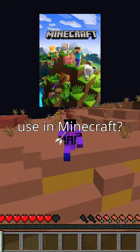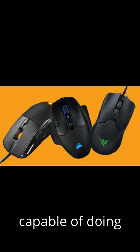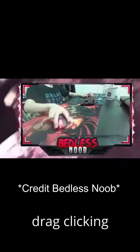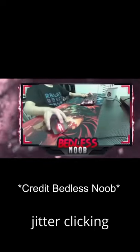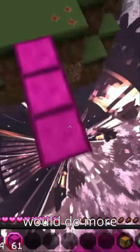What mouse does YouTuber Dream use in Minecraft? Different mice are capable of doing more faster and different clicking methods, such as butterfly clicking, crack clicking, and jitter clicking. A faster clicking method is a competitive advantage in Minecraft, as you can place blocks more quickly, doing insane clutches, and also be able to do more damage in PvP.